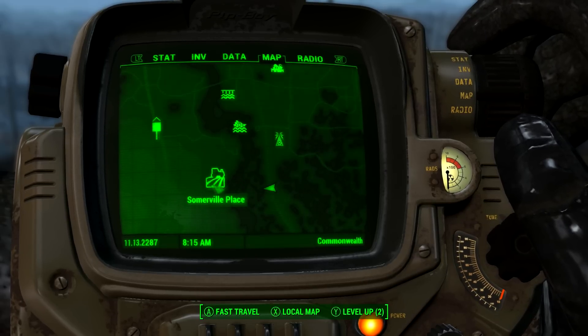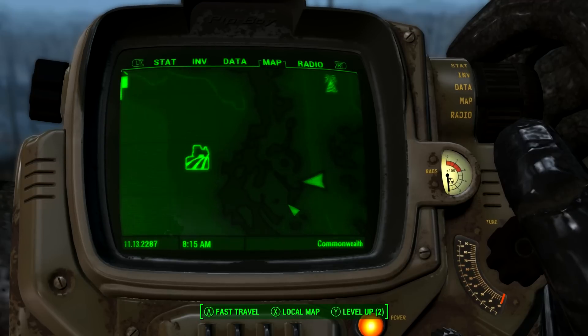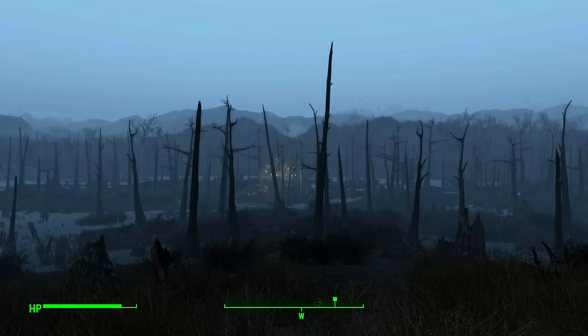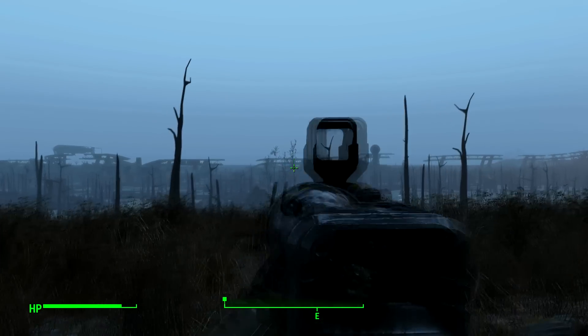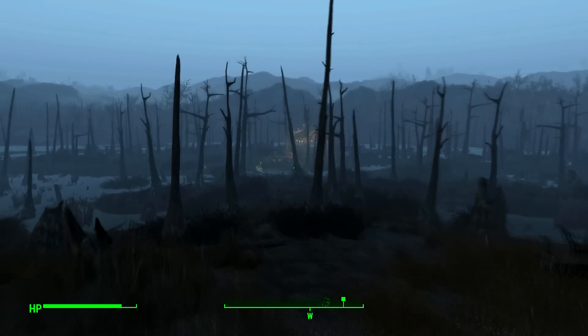I'm starting just east from this location because once you are here you will need to take care, especially if you're a low level. Like I was — I was just running around exploring and still wanted to get this sniper. Basically what you're going to want to do is just run and get the sniper and then run away again. But don't worry, it's actually really easy to do, I'll show you now.